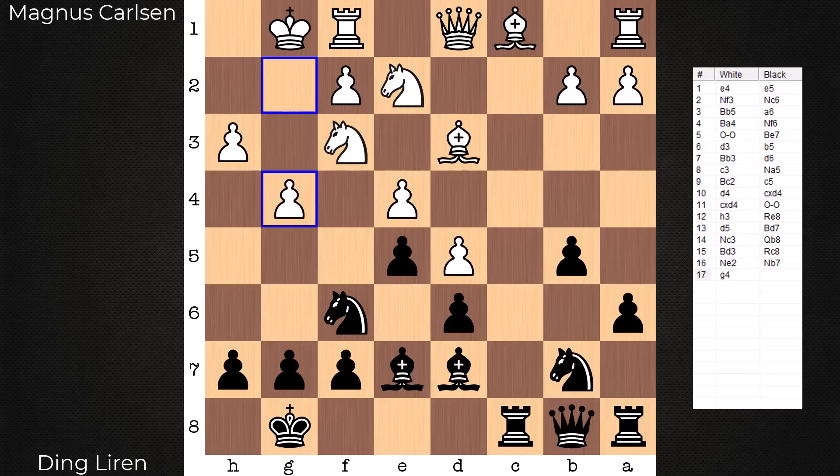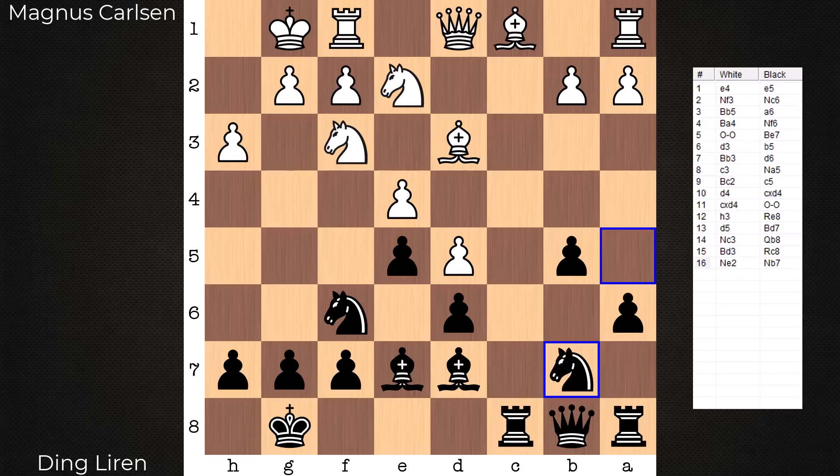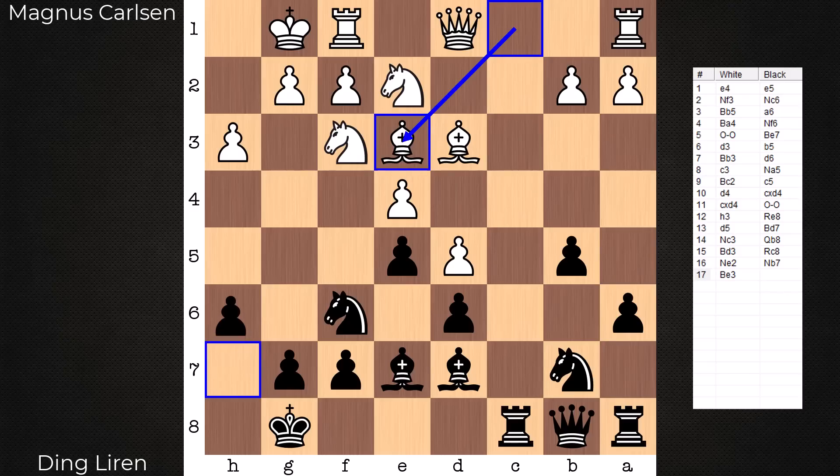On move 17, g4 is played — with knight g3 right around the corner. Now I have a pop quiz for you. Let's say g4 is not played here and instead white continues to develop, which is considered one of the other top moves. Then black inserts the move h6, a flight square — seems like a healthy move. What is your assessment of this position, and what is the best move here for white? Feel free to pause the video and see what you come up with.